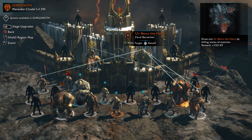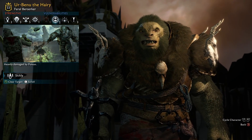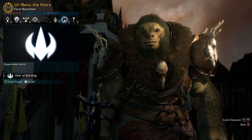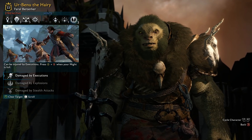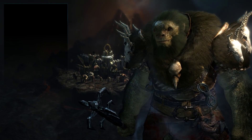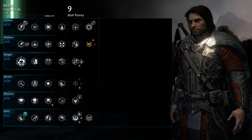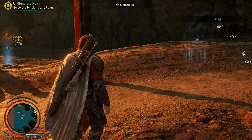We're going to mark Irubeni the Hairy. He's heavily damaged by poison, has a fear of burning, and is damaged by executions. Executions are a different skill you can use to go against him. We did look at our character tree — I only put two points in before, but I'll fill out the rest. Now we're going to go to the mission.